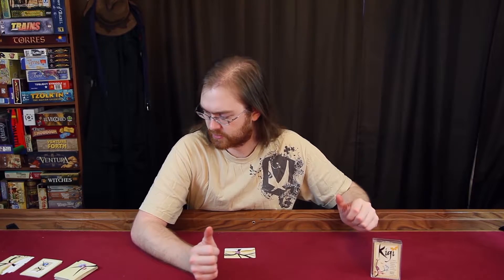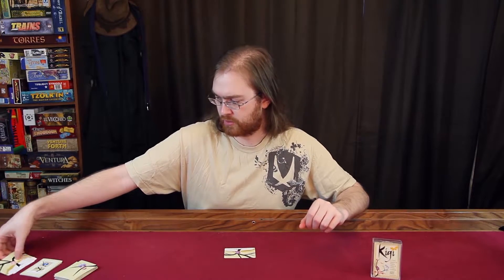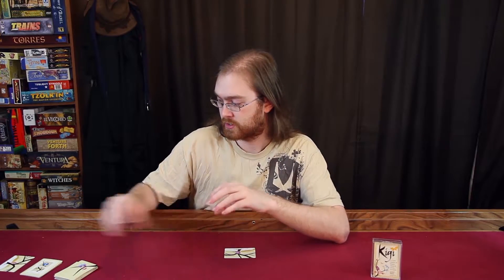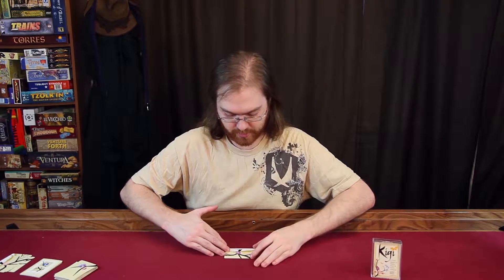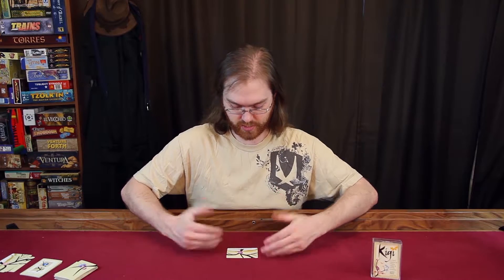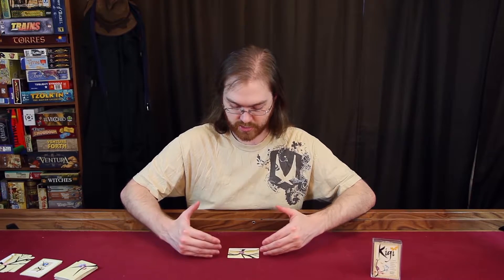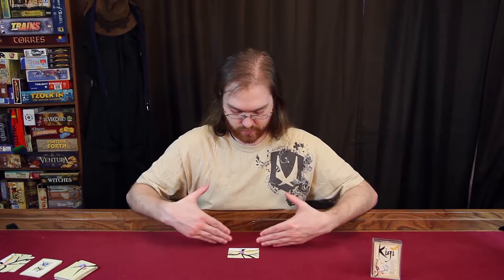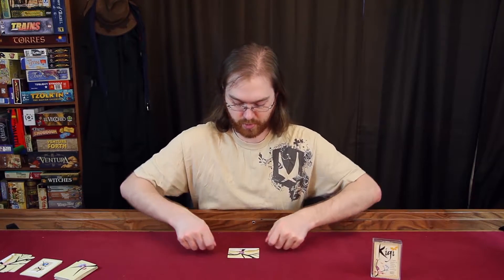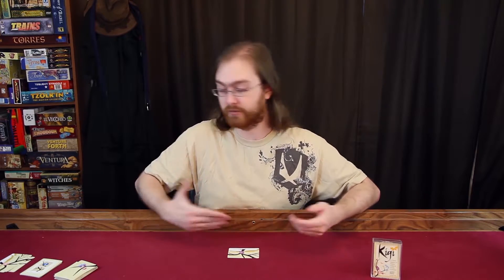Kigi is about being painters who are commissioned to draw or paint beautiful trees. Everyone will start out with one of these trunk cards at random and put it down. The rules say put it on the edge of the table, but we like to put a little bit of breathing room. The main thing is you don't want to be playing cards growing down past wherever the base of your tree is.